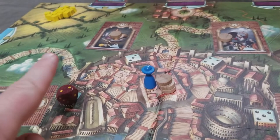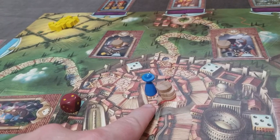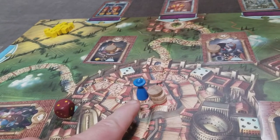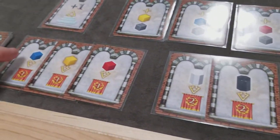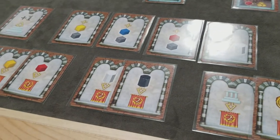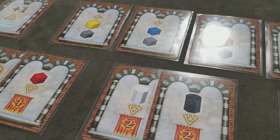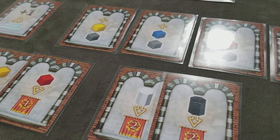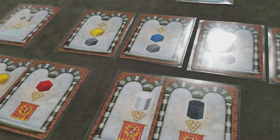Victory points are determined by how many steps to Rome you achieved — reaching Rome scores 15 points; two steps short scores 13. Add any end game victory point cards to your step total. The most victory points wins. Tiebreakers in order: most steps towards Rome, most money, most centurions, then most virgins.